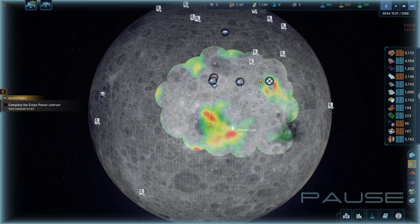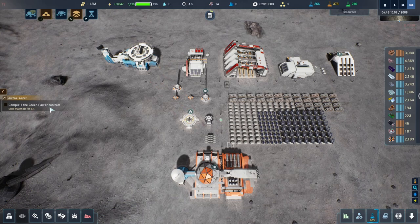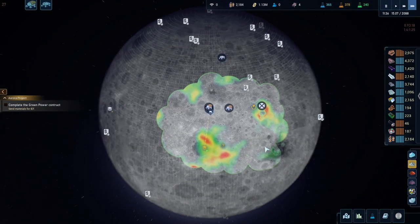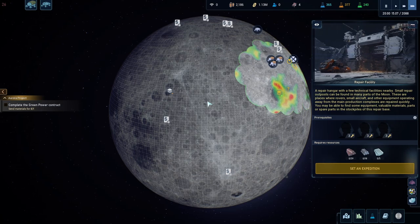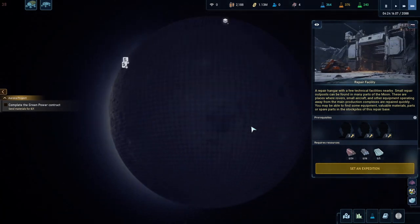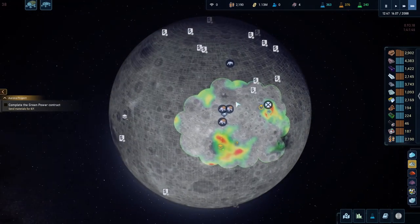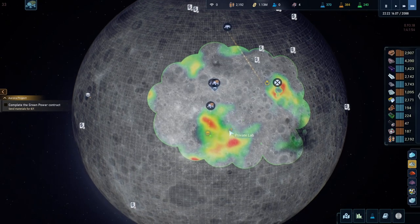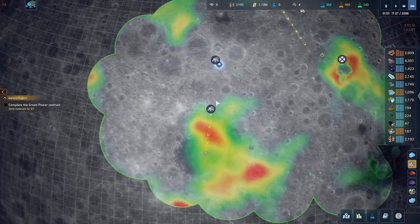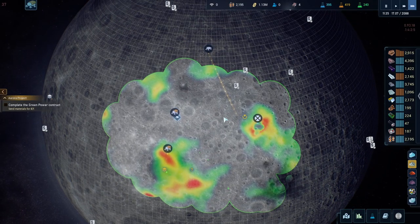There's a prompt to send materials to IFE. What materials do I need? It could be this one but it also needs engineers. I think it's the only location left on the map. My rover could probably handle the ice one now that I'm storing ice. I have one rover sitting around doing nothing so I don't have to wait.